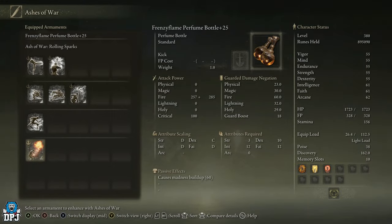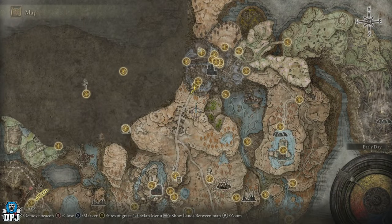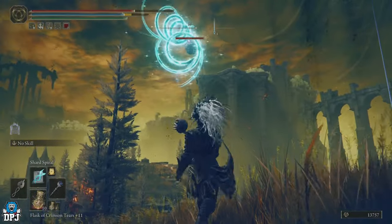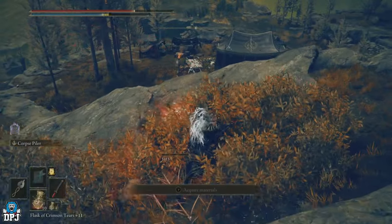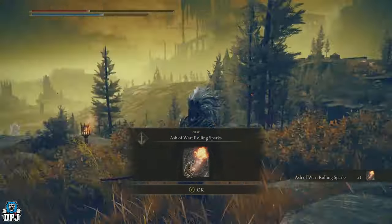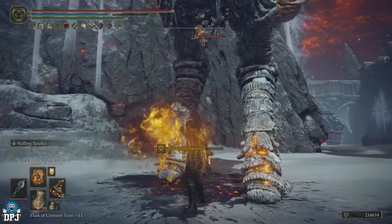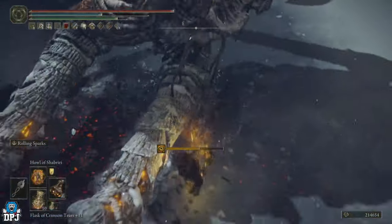Put this together and you have one absolutely filthy build. The gameplay in the background shows me using the full setup, though most clips are recorded where the build is missing one or two items that make it even stronger. If the Untouchable Fire Madness build looks exciting to you and you want to be overpowered — cause madness and burn at the same time — you know what to do. If you enjoyed the video, leaving a like really helps out, be sure to subscribe, and I'll see you on the next one.